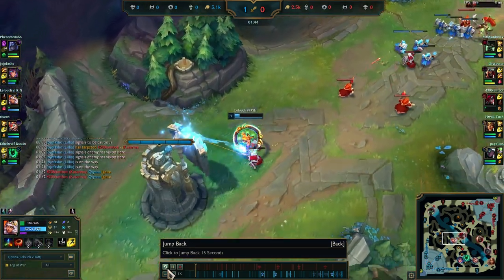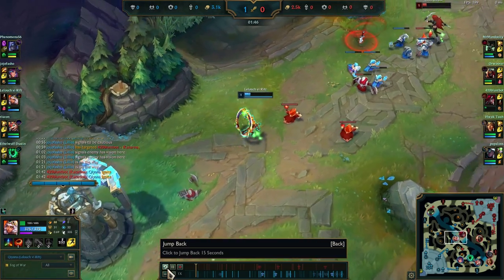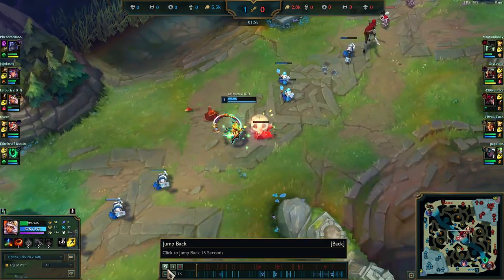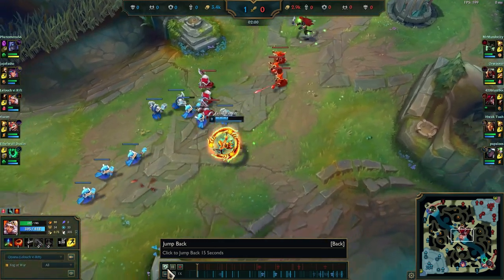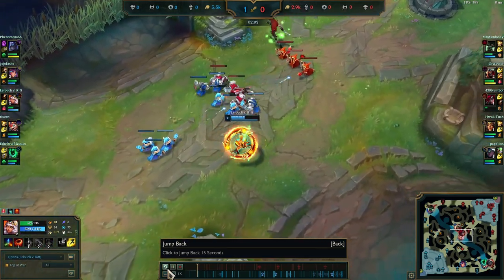This trade is good for me because my burst is a higher threat than Kat's. We have level 2 advantage, so I am looking for a flash all-in.